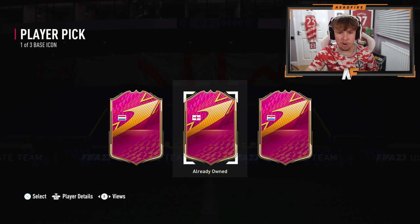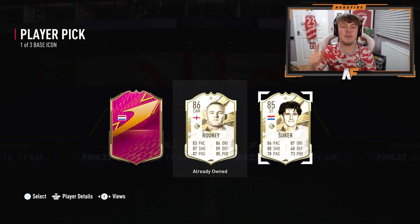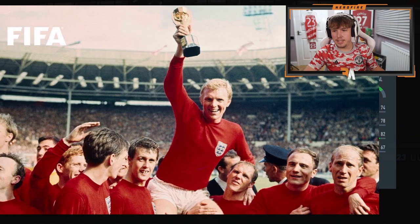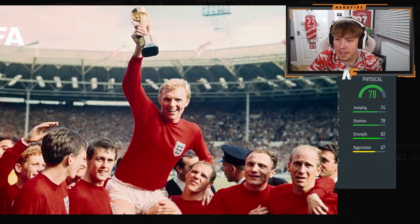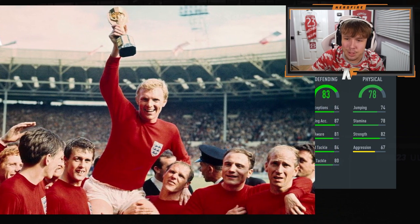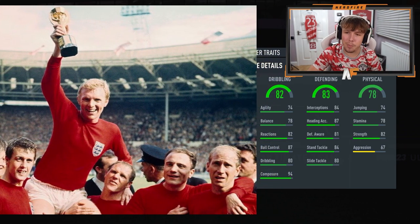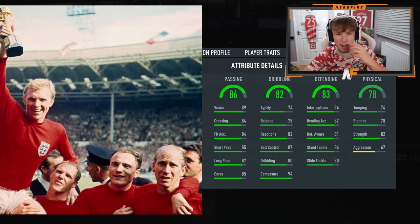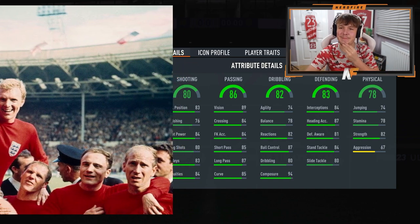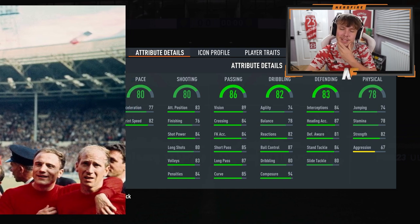Let's double check the other players. The middle one is either Beckham or Rooney — it's going to be Rooney, which we've got in the last one. The one on the right, I'm 90% sure, is Suka. So we know the other two. It's now time to stat reveal the Dutch icon. The only two I want here is either Cruyff or Gullit. Physicals — 78 physical. Pretty high physicals. If it's Gullit I think they're higher. 83 defending. I think this might be a Ronald Koeman or something. Dribbling is 82, not the worst. 86 passing — I still think it could be Koeman. Next up, 80 shooting. It could be somewhere like Seedorf actually — I didn't really think about that.